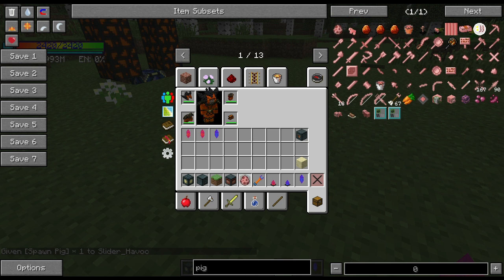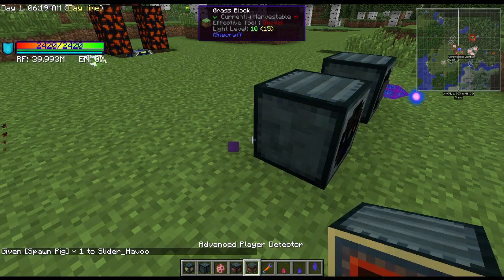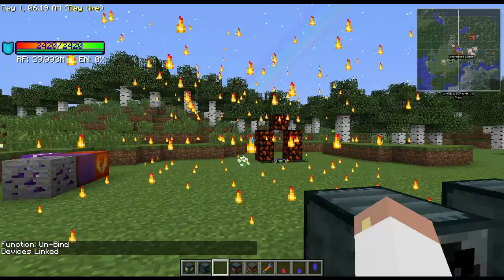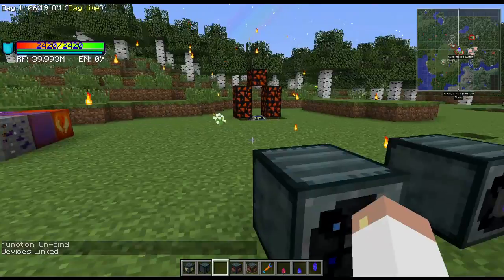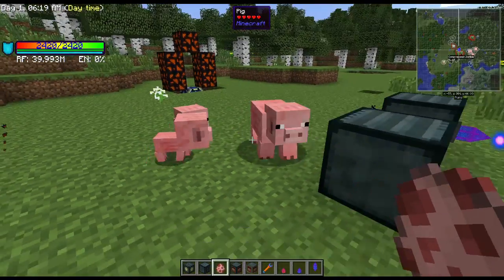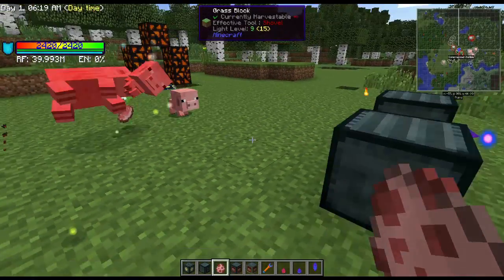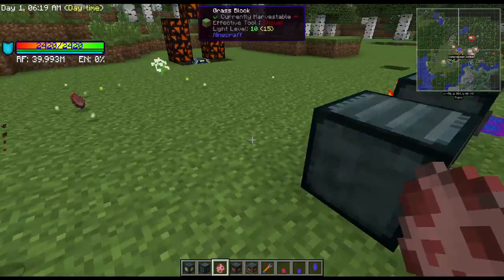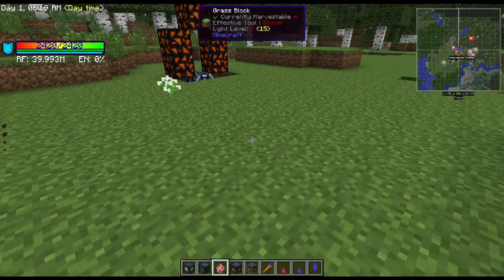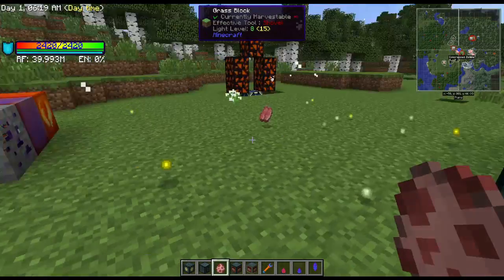Let me throw a couple pigs down to show how cool this grinder is. If you shift right-click with an empty hand, it shows the area of effect — it works in a seven by seven by five area and vaporizes any mobs within it. So mob farms keep them contained and it wipes them out. There's no auto-collect, so you do have to manually collect drops. However, the experience orbs will only stay on the ground for 30 seconds.